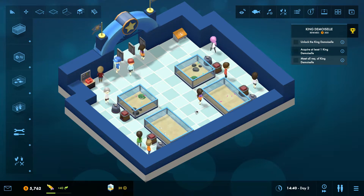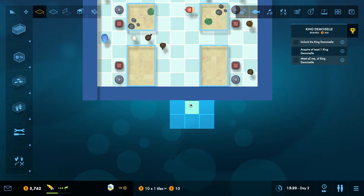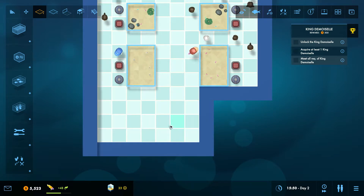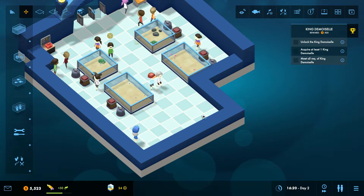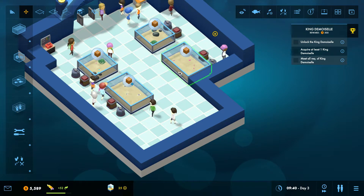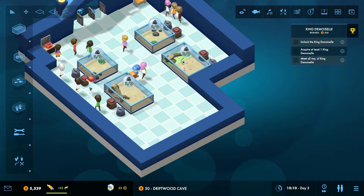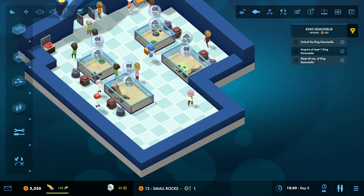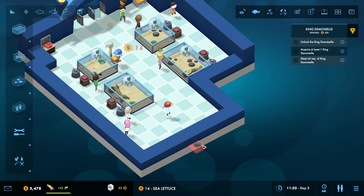We need to research this cute wiggly fish, the King Demoiselle — and isn't he pretty? Such pretty colors. This looks a bit basic but already super cute. At some point we can make super large aquariums and make them look different — there are all kinds of nice decorations in the end. When we have researched this fish it should be living somewhere, so maybe we should make a little bit more room for it.